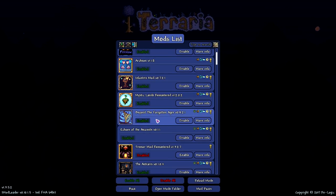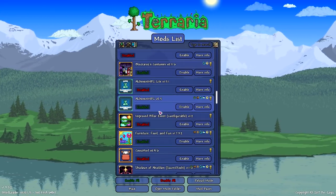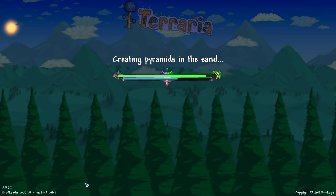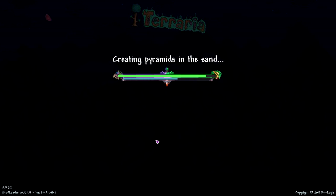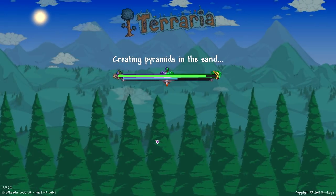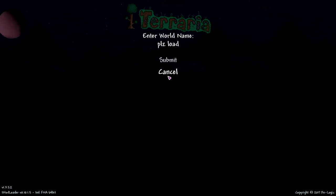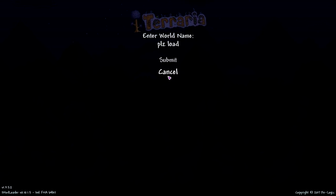I'm going to try my best to fiddle around, disabling and enabling mods. Just know I've been doing this for like an hour. The world generator has been stuck on creating pyramids in the sand for a good 20 minutes. These must be some big pyramids. I think I give up on this — I don't know how to get out of it without just closing the game. It's very upsetting because we're so close yet so far.